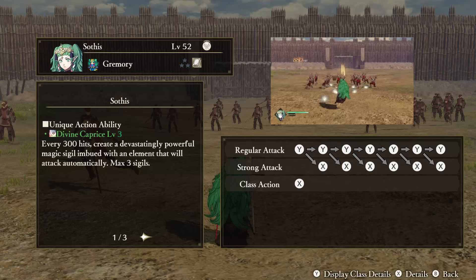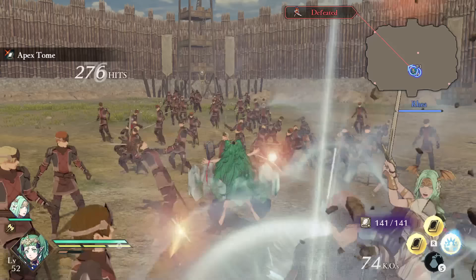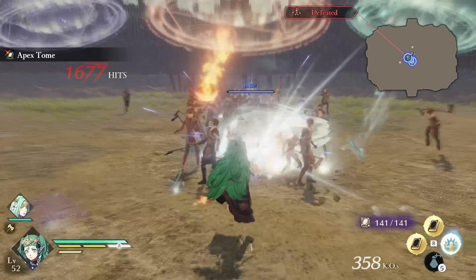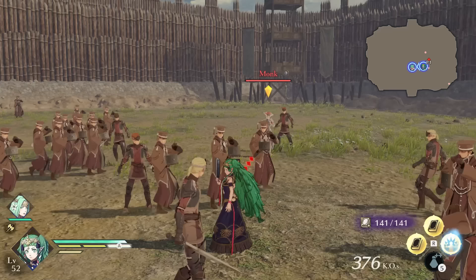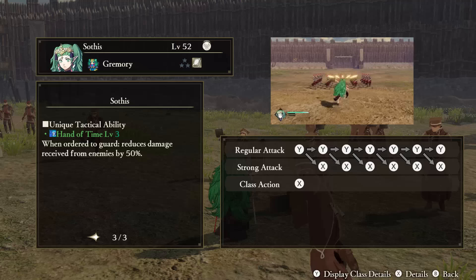Sothis — Unique Action: Divine Caprice. At every tier of hits based on your skill's level, a powerful magic sigil will appear that will attack automatically for you. These are imbued with elemental damage, and you can only have three of these active at the same time. As long as you keep your hit string going, you will have these sigils to help output damage. Support Ability: Sacrosanct. After performing a perfect guard, perfect dodge, or air recovery, Sothis nullifies all attack damage for a time — you can see this active by the shields that surround her. Tactical Ability: Hand of Time. When ordered to defend someone, Sothis takes less damage.